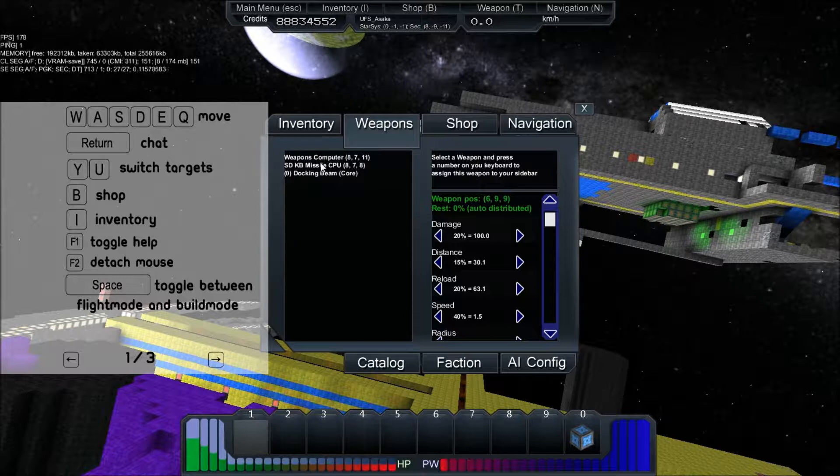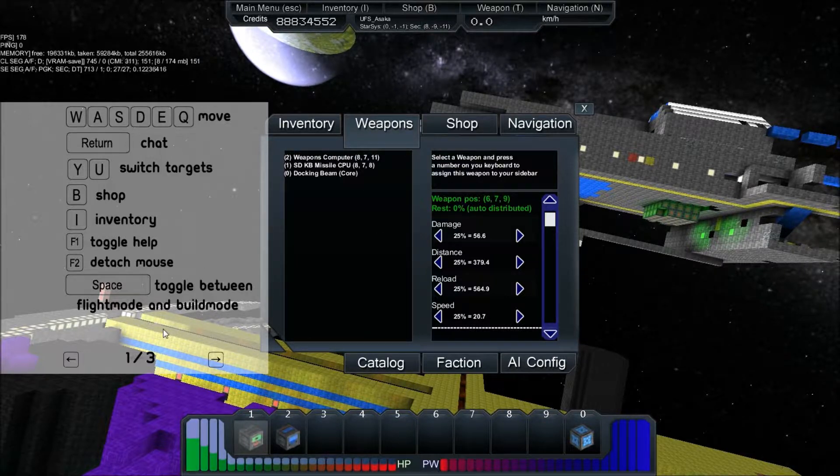How do I do that? Shift 1? Yeah, Shift 1. Okay. Missile computer is activated. Weapons computer is activated.